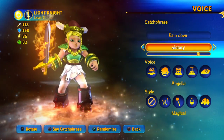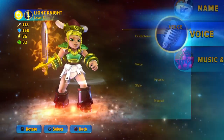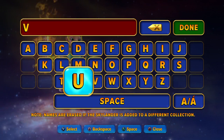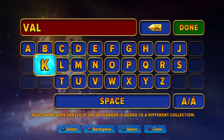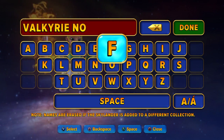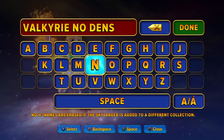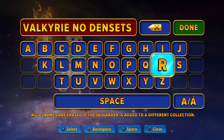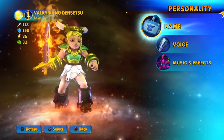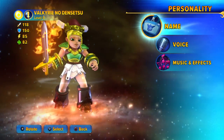Rain down! That makes sense since she always descends from the heavens. A name that will echo through the ages. So there you go — Valkyrie no Densetsu as an Imaginator on Skylanders Imaginators.